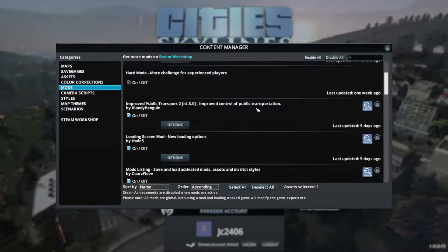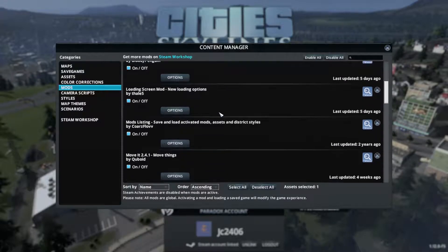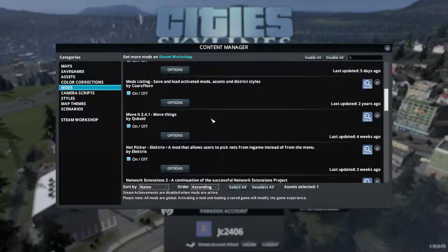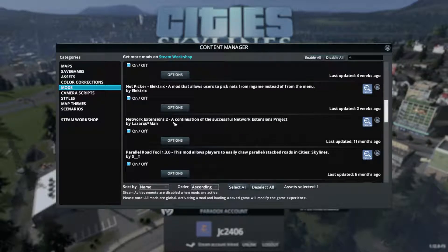Improved Public Transport, because this is going to be a mass transit orientated thing. Loading Screen Mod, Mod Listings, Move It Mod - that's handy. Net Picker - basically allows you to go, what's this road type? Click. Oh good, I'll carry on building with that. Network Extensions too, for loads more roads.